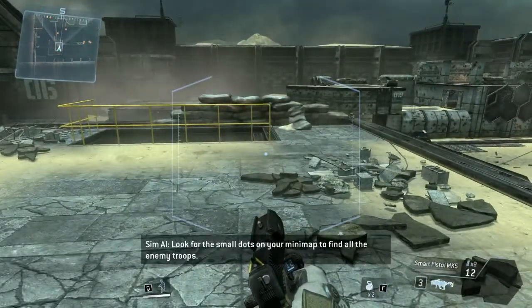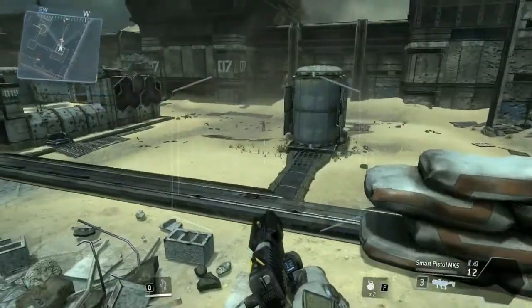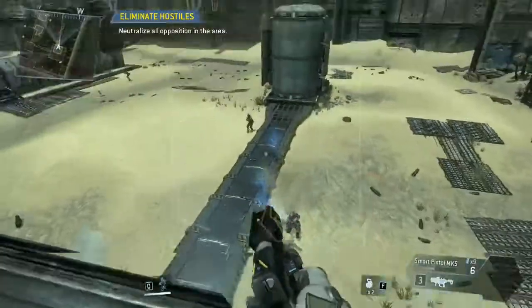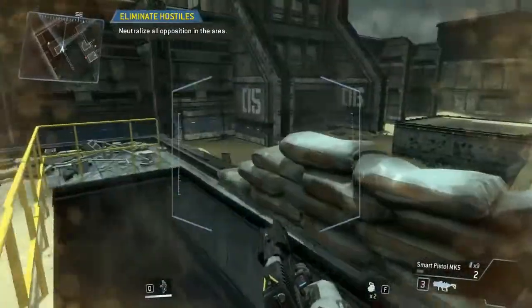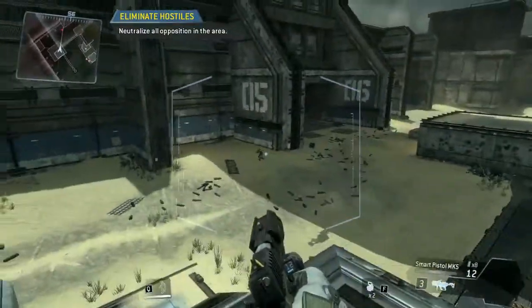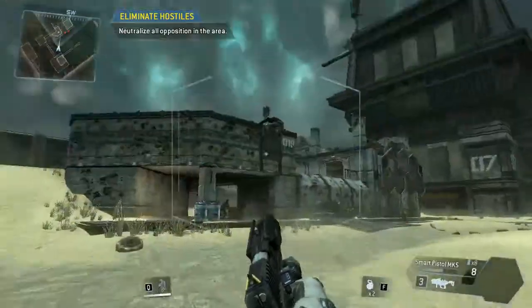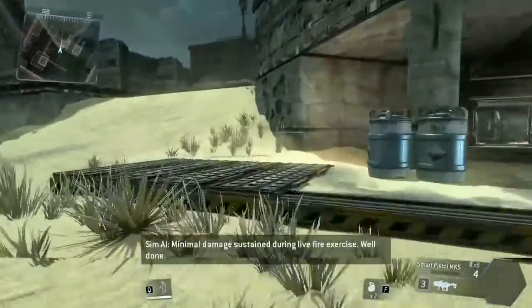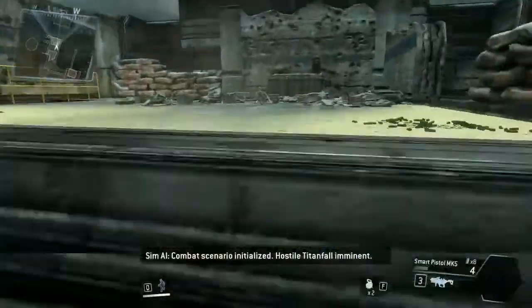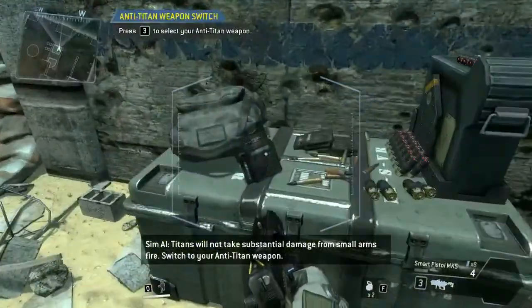Look for the small dots on your mini-map to find all the enemy troops. Minimal damage sustained during live fire exercise. Well done. Combat scenario initialized. Hostile Titanfall imminent. Titans will not take substantial damage from small arms fire. Switch to your anti-Titan weapon.